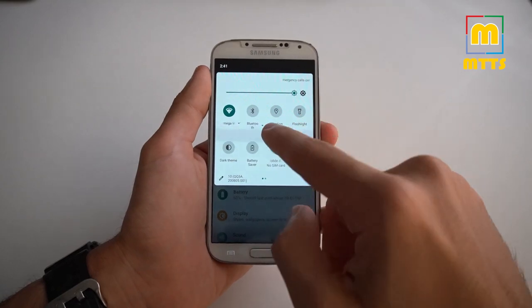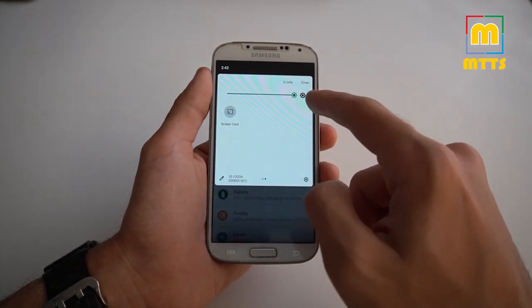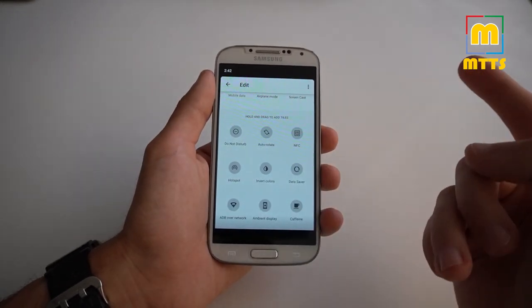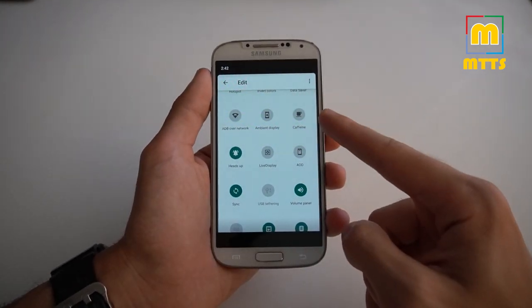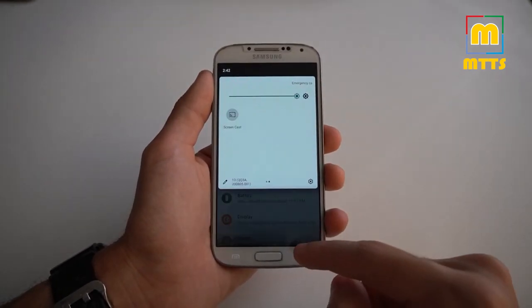You get everything that you have in a normal Android 10 Lineage OS. Including dark theme — everything works. NFC, hotspot, you have caffeine which is really nice. This is basically something that all Lineage OS ROMs have. Ambient display, auto-rotate — everything works.